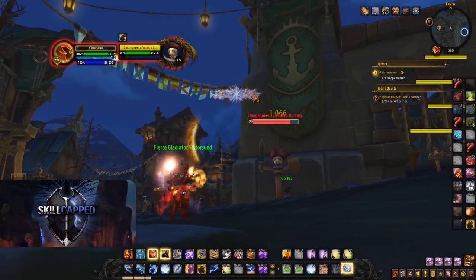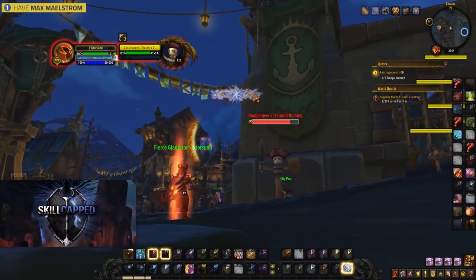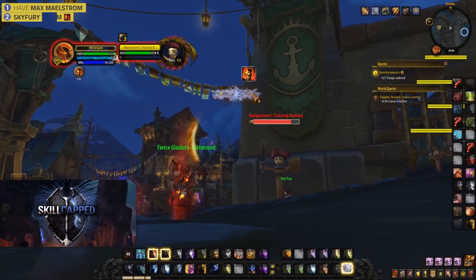So how do we combine these abilities? The best way to show you is on a target dummy slowed down. First up, we want to have Max Maelstrom, then put down a Skyfury, ready to begin the burst.